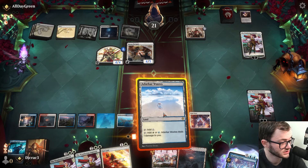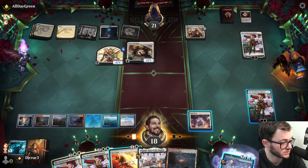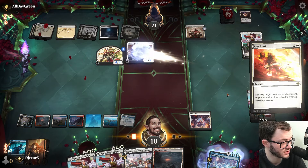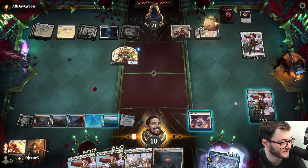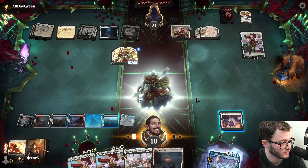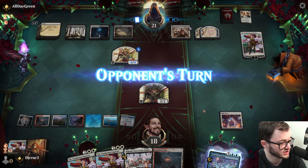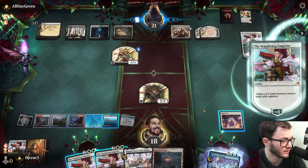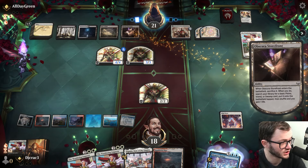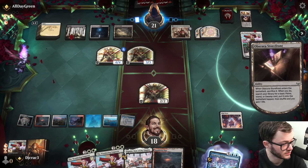I Get Lost the Sera Paragon right now - wish I had the Sunfall. I make a token and pass. I can flash in Wandering Emperor in their turn. High Noon's keeping stuff in check, which is fine. Opponent's running out of resources and I do have a Memory Deluge as well. It's basically a black-white midrange slash control deck I'm against.